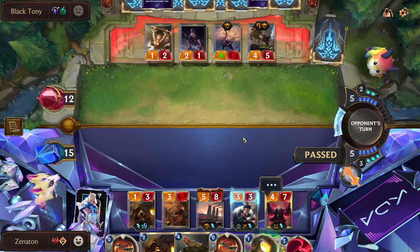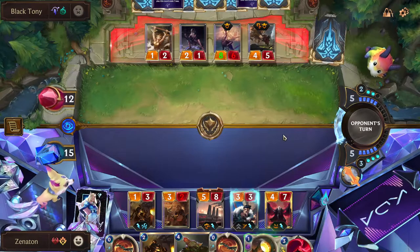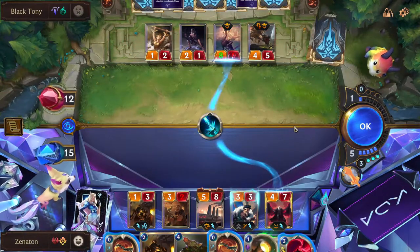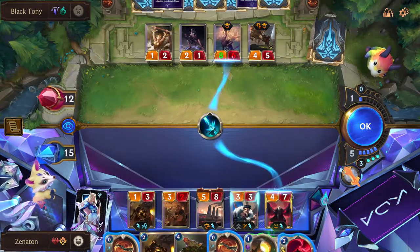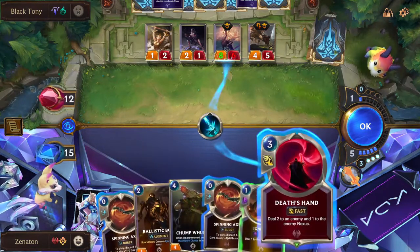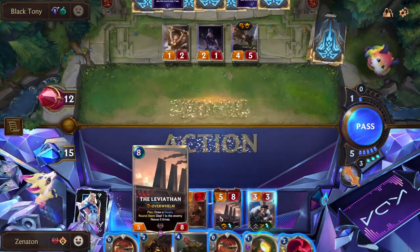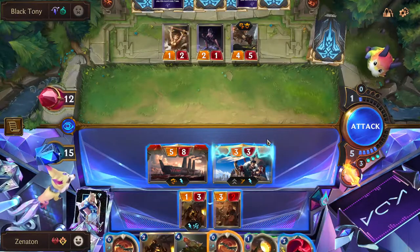The only thing I'm scared of is Skies Descend - that is not a card I was really expecting. I wish I had my Scorched Earth right now, but I can do something. Actually, I'll just let this go off. I've got a nice turn here - I'll just attack in like this. I also have Death's Hand here. I might even try to level up Draven as well.